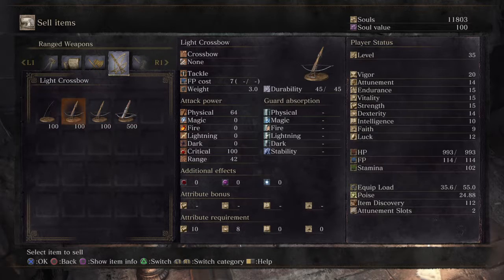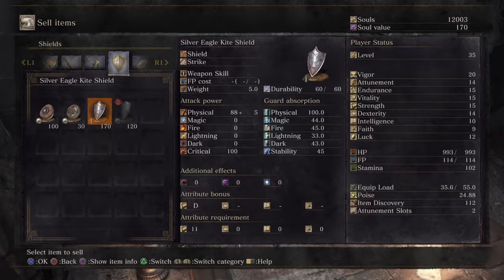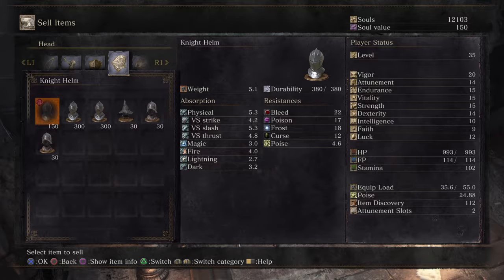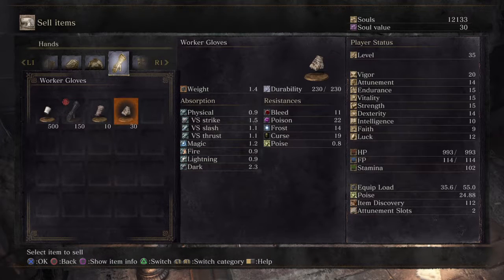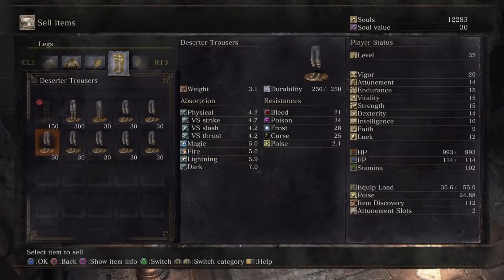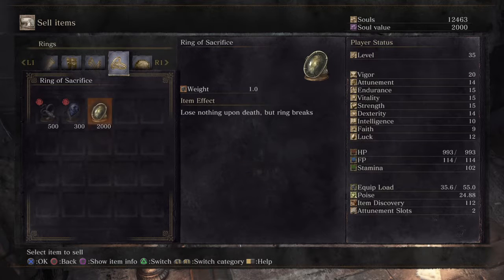Let's sell one of the light crossbows. The cleric sacred chime — let's sell that. Shields... small leather — I think we might need those when we convert. Actually no, we won't need that. Worker hat — those are extra. What are these? The deserter trousers? We have a lot of them. Okay on the bows — we're fine.